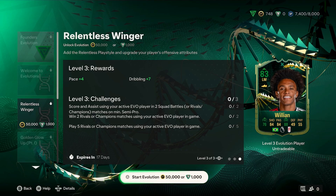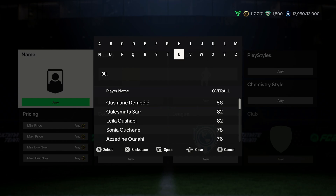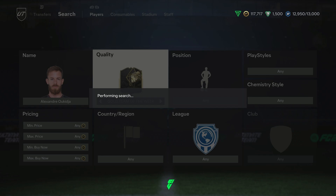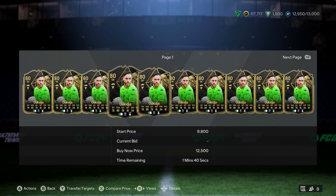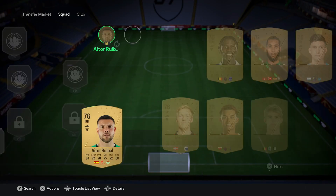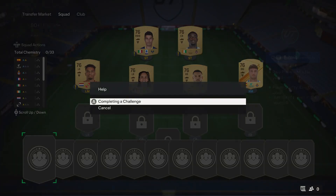This is where you should also be investing whenever players are cheap. There's a cycle where an SBC releases, and as it releases there's a lot of demand — which drives up prices for high-rated players included in that SBC. Once that SBC expires, player prices go down because the demand is no longer there. So whenever those players are next at their lowest, you're going to buy one of each and store them to your club. That way, once another SBC releases in the future, you then have a choice: do you sell those players on for profit, or use them to complete the challenge for a fraction of the price compared to everyone else?